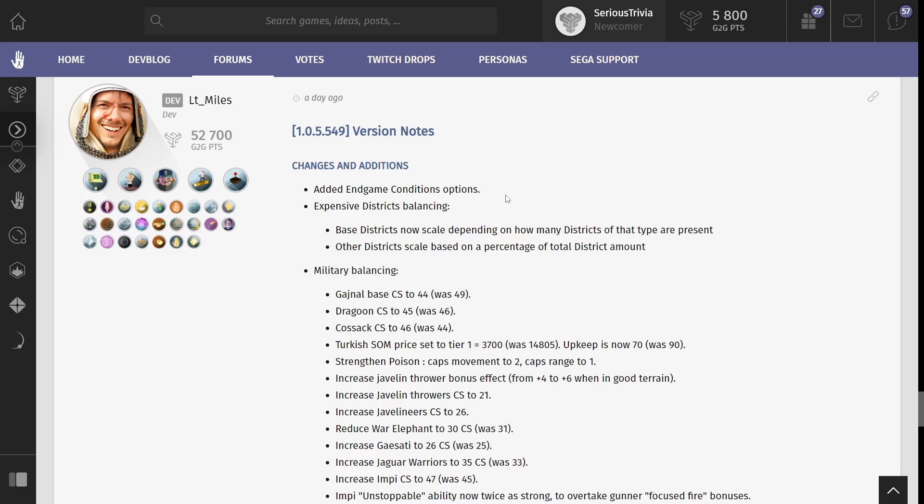In addition to this change, there is the addition of expensive district balancing — a change to the district cost formula. It used to be a set cost for each district type. For example, a regular district will cost 80 and it will add 20 times how many districts you have to the 1.16 power. That's how district costs scaled.